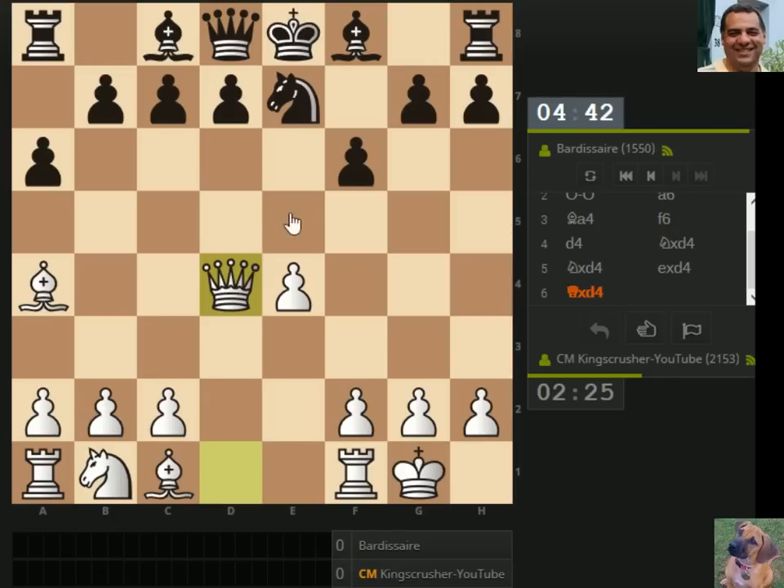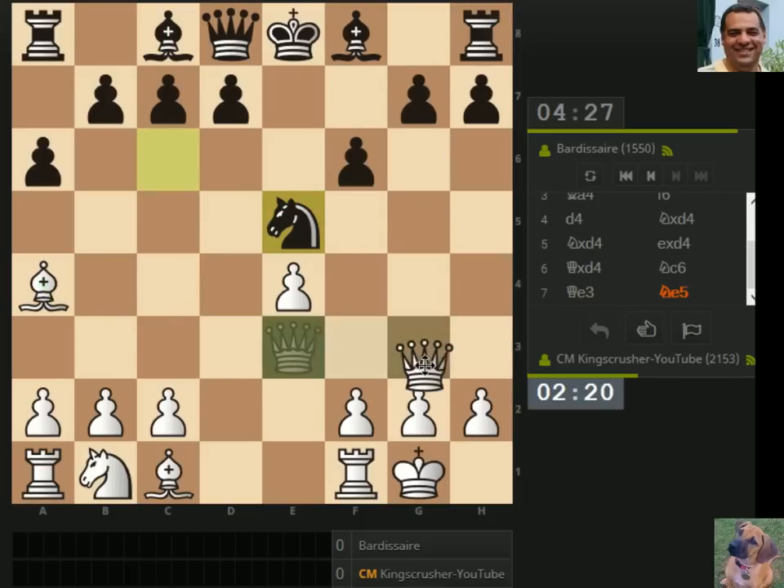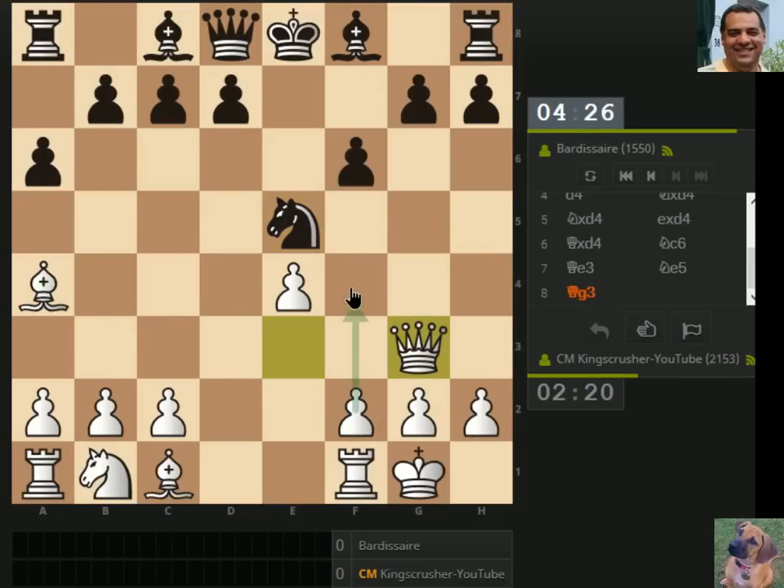I was expecting the e-d move order — it was a bit of a shock to see the knight. I thought we'd just blunder the piece there, thankfully not. So bishop b3 coming up, we put the queen here and swing over. This diagonal is more sensitive than usual with this f6, and swing over for f4.